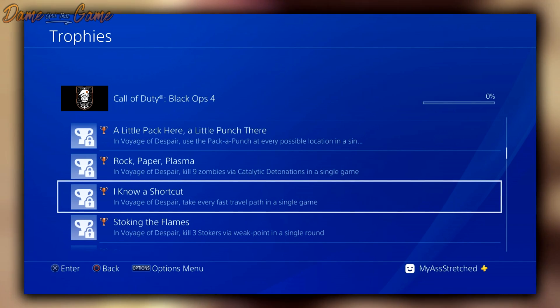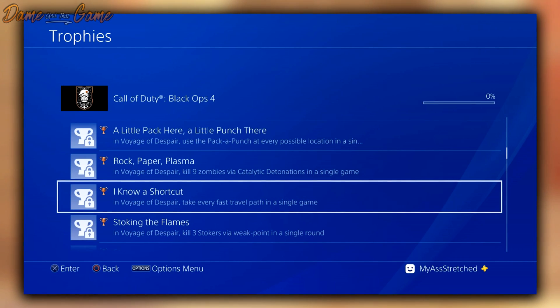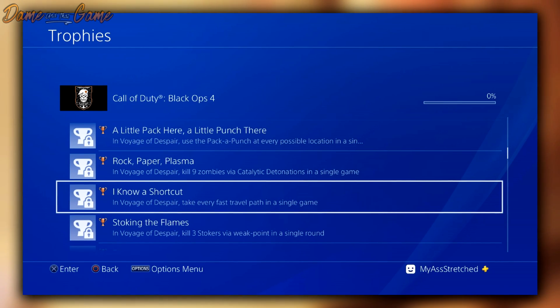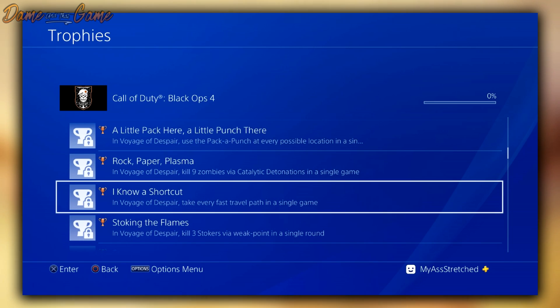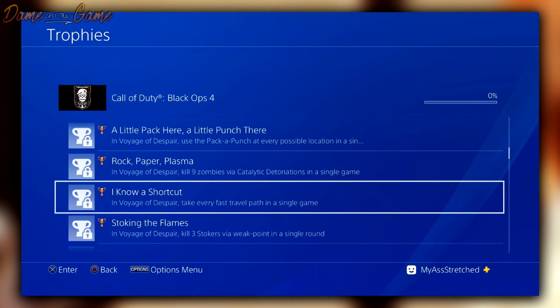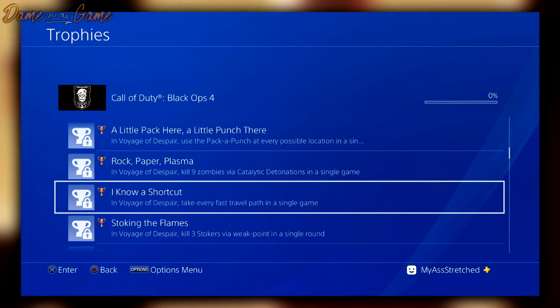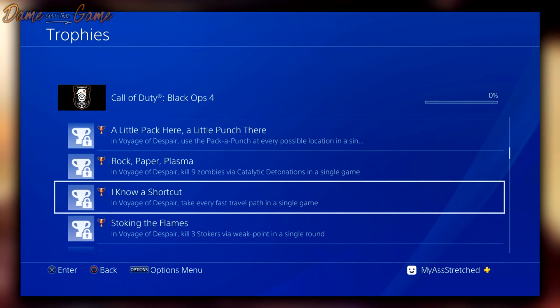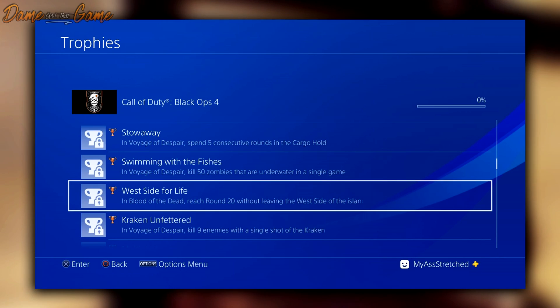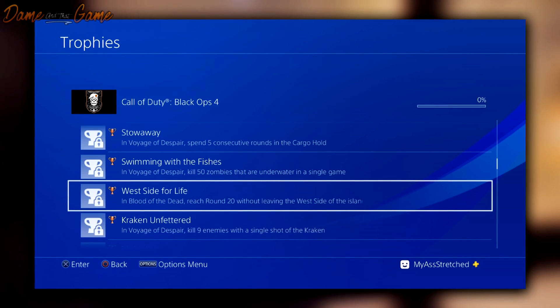Next is 'Stoking the Flames' — in Voyage of Despair, kill three Stokers via weak point in a single round. I'm not sure what a Stoker is, but I'd imagine it's one of the new types of mini-boss zombies. There were many in Black Ops 3, and seeing that you have to kill three Stokers via weak point in a single round suggests we're going to be seeing an awful lot of this enemy.